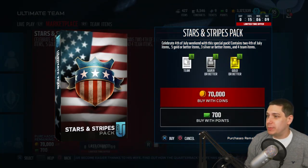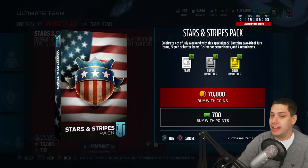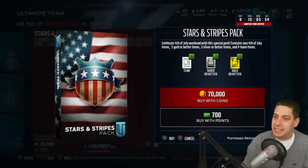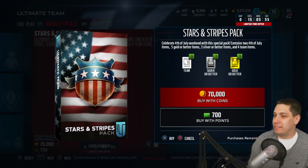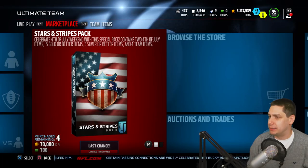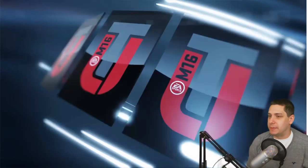Let's go in here and open up some of these Stars and Stripes packs — cool card art on these, by the way. Big shout-out to Pixel Pusher who has done a great job this year with the content, making it look pretty. Stars and Stripes pack, 70,000 coins — you get five gold or better items, three silver or better items, four team items, and I think a guaranteed collectible as well. Let's open this thing up and see what we can get.